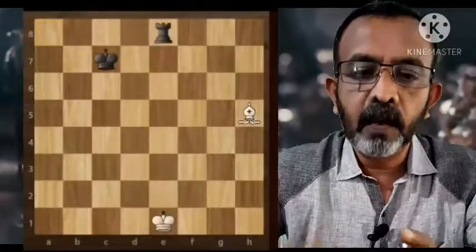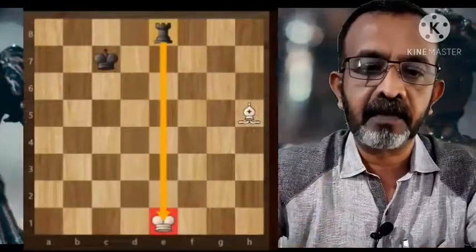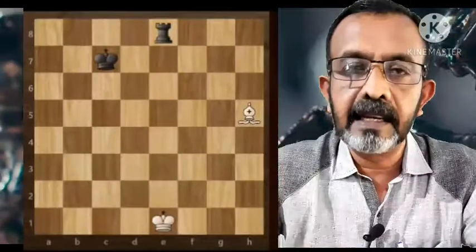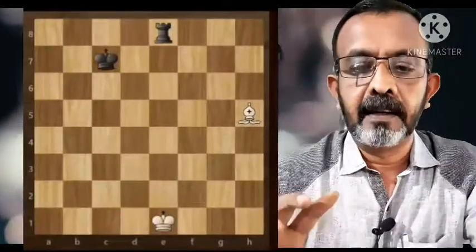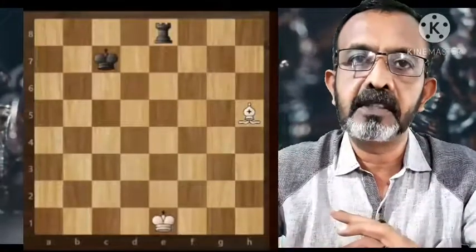Now you come to another term, which is check. When the king is under attack, the player has to say 'check.' Here, when the rook moves to file e, the king is under attack and the black player calls it a check.